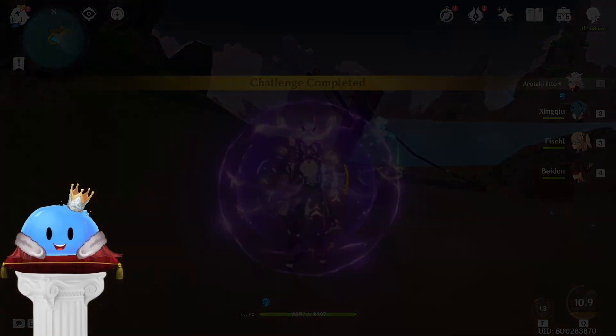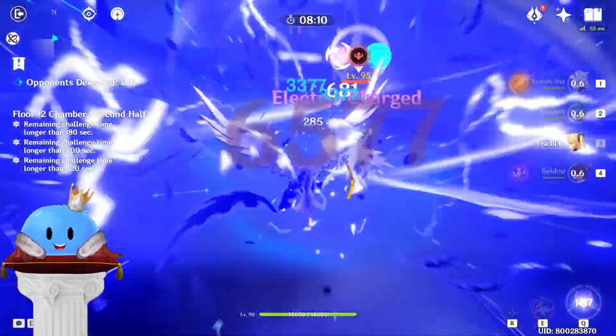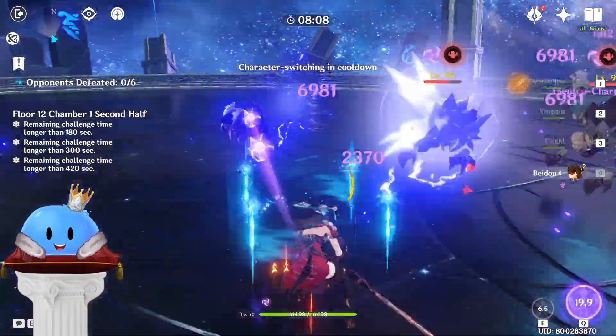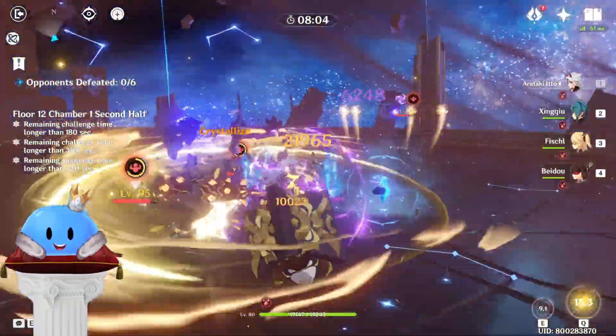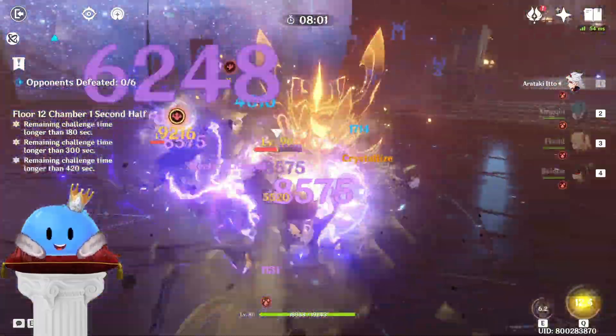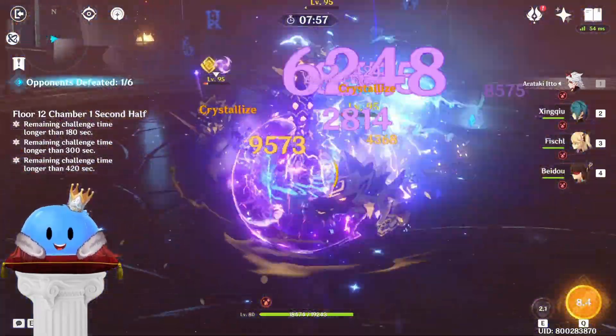The first team it opens up is Ito Taser with Katsuragikiri Nagamasa and his usual Husk set. Energy won't be a problem for this comp as there is plenty to go around. There's nothing special about this team, but don't tell me you didn't take a second look as you're seeing it now in action.